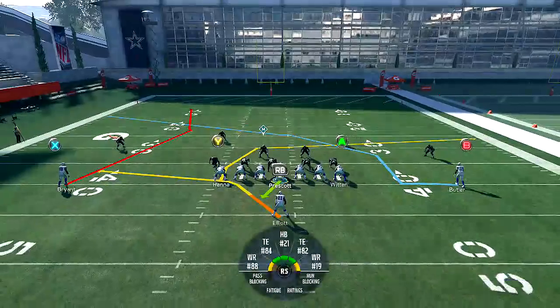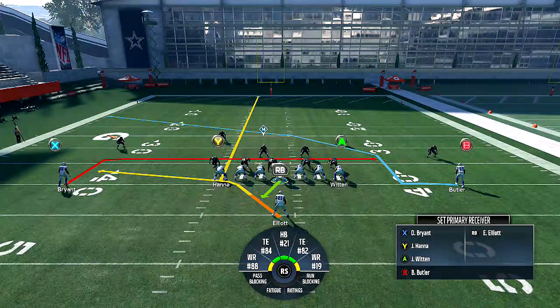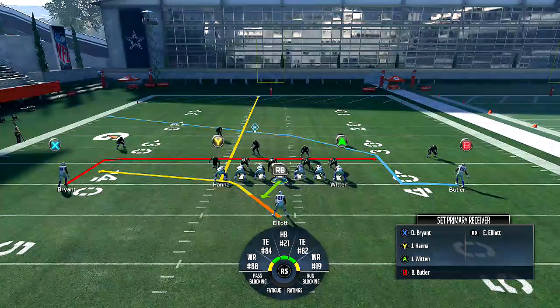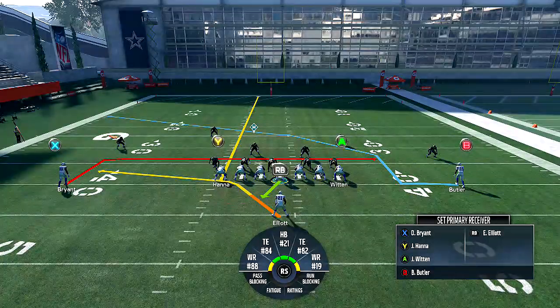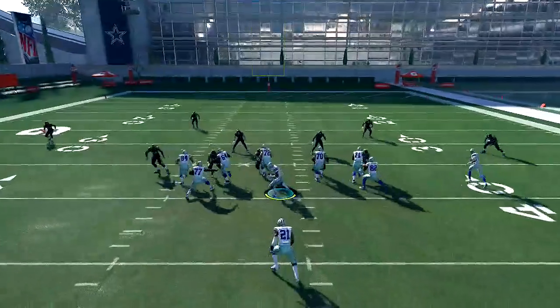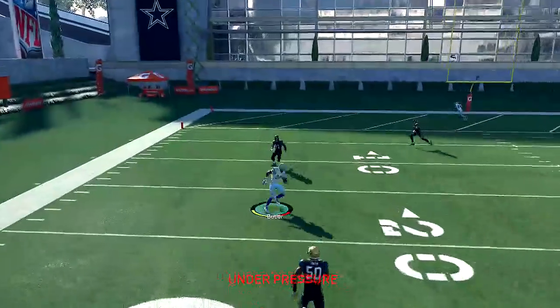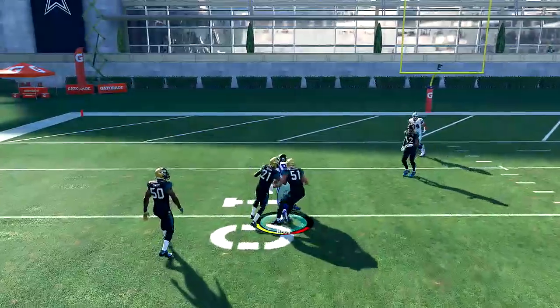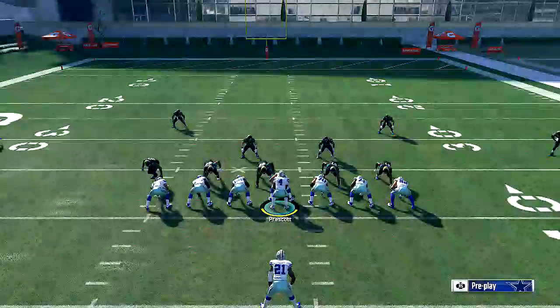Let's go ahead and pick another cover three defense so you guys can see that cover three really can't stop crossing routes. Cover three cloud — let's just try that. Y on a streak, X on an end route. X is our bailout route for a user. If it's a D-line user, then the flood concept is going to be open all the time. He stays down again. In cover three defense, crossing routes destroy a lot, if not most, of the cover three defense because of the way it's set up.